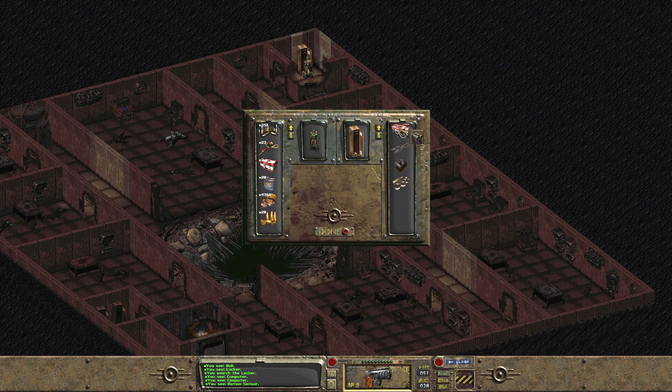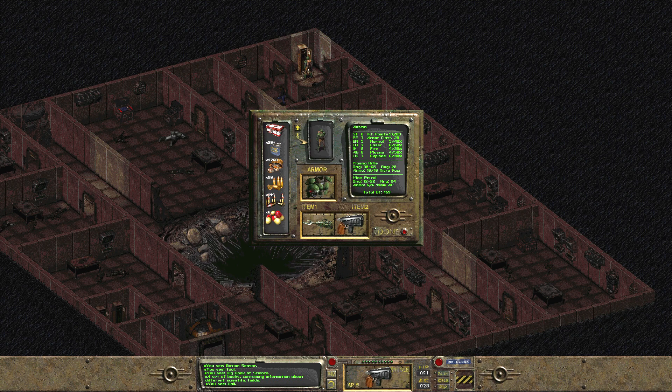In this locker we have a motion sensor, some tools, and a Big Book of Science. Can we actually just use this? We'll grab that and some brass knuckles. I'm not going to take the tools because we already have tools, and we're running really low on carry weight all the time. So if we bog our inventory up with stuff, we might not be able to grab the stuff we really want. Let's go ahead and use the Big Book of Science.